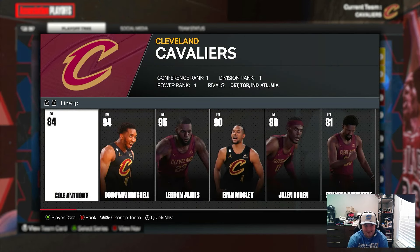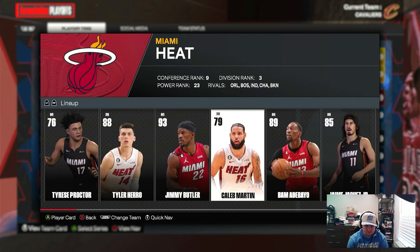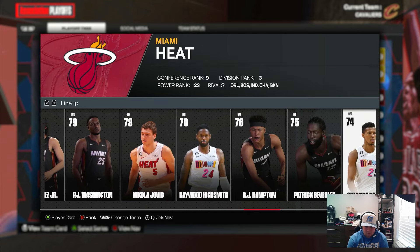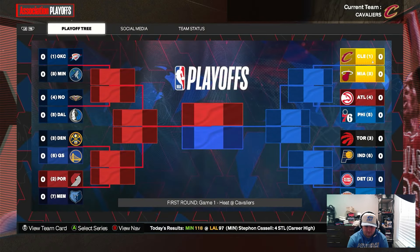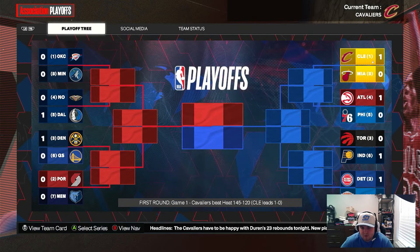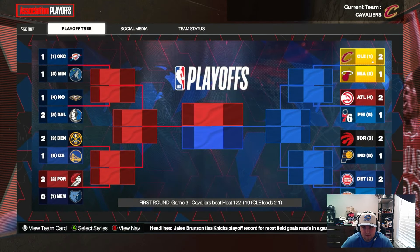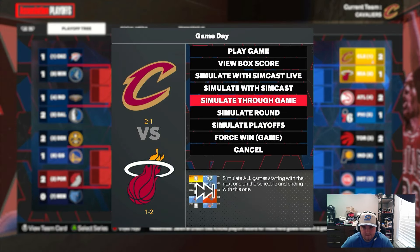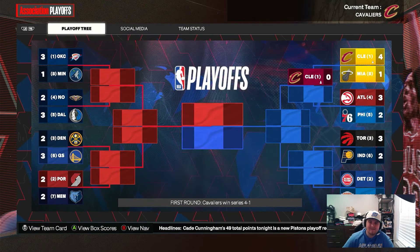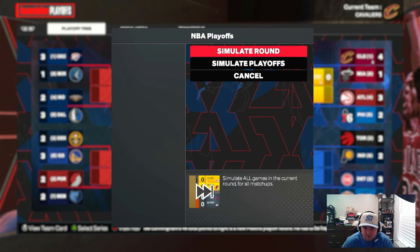First round we play Miami. They brought in PJ Washington and Patrick Bev. Game one we win, game two they win, game three we win, game four we win, game five we win — gentleman's sweep, moving on.